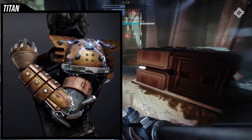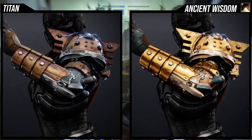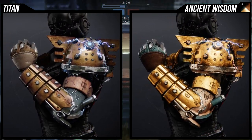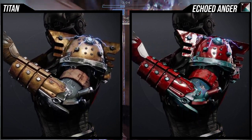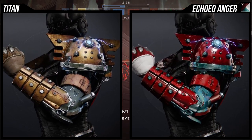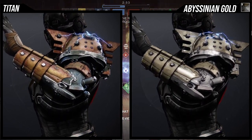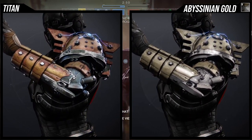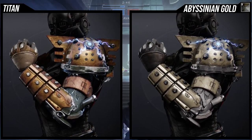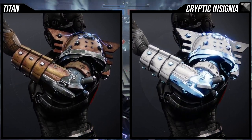As for shaders, it shaders really, really well — surprisingly well — and I mean that as a compliment because I was not expecting this. Most of the pieces are shading exactly how I want. By that I mean there are no off-colors — all the colors I see on Cryptic Insignia, I see here. For example, Echoed Anger usually has an off-color brown that I really don't like, but I don't see that brown here. There's a white on the hand area, but other than that it looks really, really good.